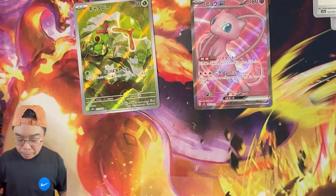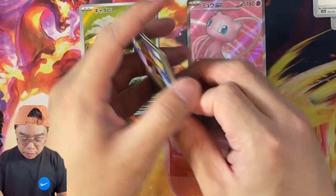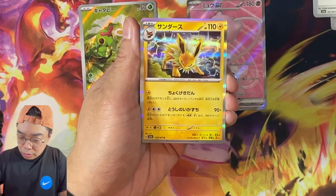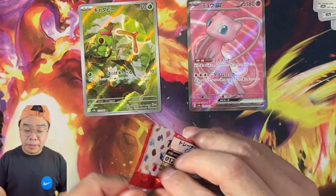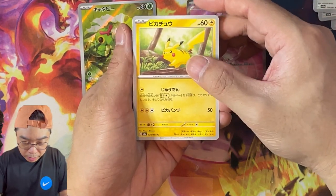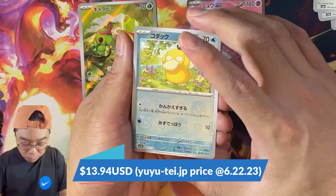Not a bad start — we've got another box here. Maybe calling it too early, we still got about 10 packs left into this. We pull our SR here — no SAR, but sometimes with Japanese boxes you do get the double. We never know. As we get the Pikachu here — I believe this is a Master Ball — yes, we get the Master Ball here, right here. Very, very nice.